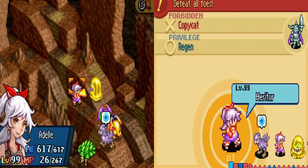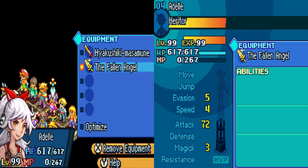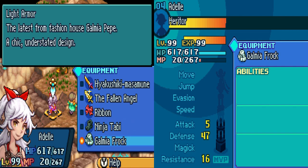Now for her equipment, equip the strongest weapons if possible. I'm using Hyakushiki Masamune along with the Fallen Angel. Ribbon is great to protect from negative status ailments, Ninja Tabi to further increase your move to get closer to enemies and to run away when you are low on HP or need that MP. And lastly, Galmia Frock as it provides some of the best stat boosts for armor in the game.